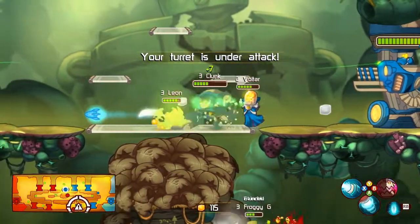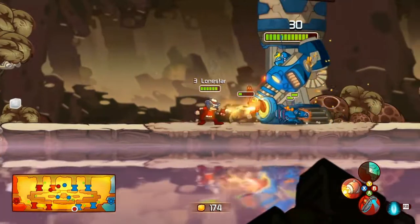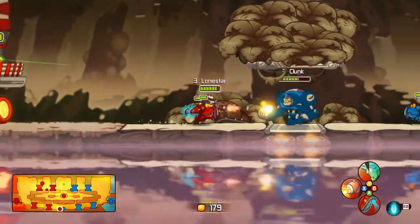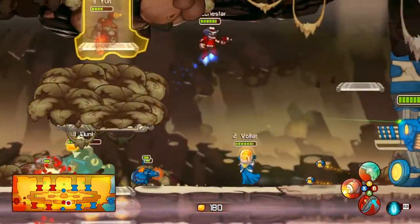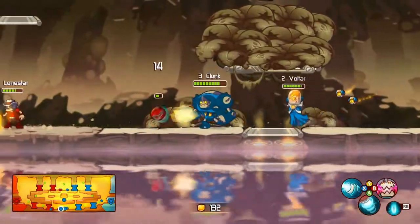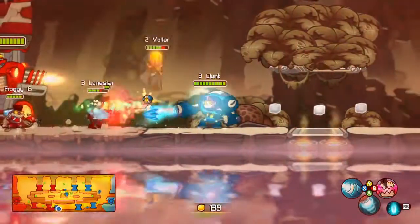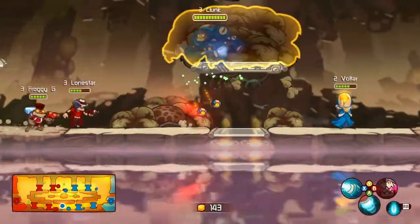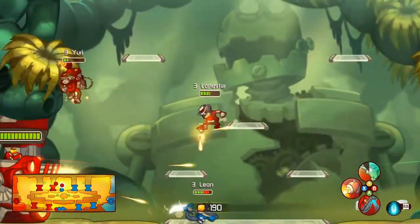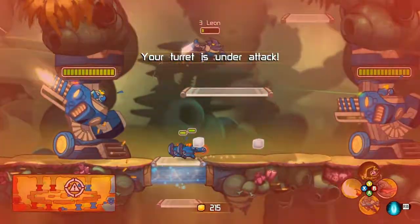Team Red is a more unique setup. Lone Star is already going at the turret on his own while the rest of his team is fighting in the top lane — he just went for the bottom turret. That's pretty smart. Team Blue reacts immediately though, coming down with both Clunk and Voltar. Lone Star almost gets a kill on Leon, but he gets away.